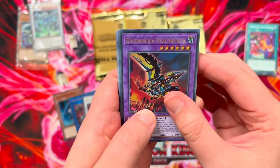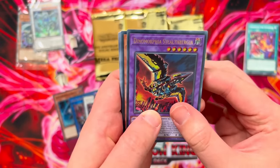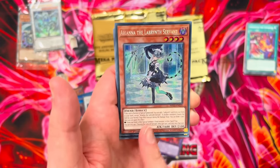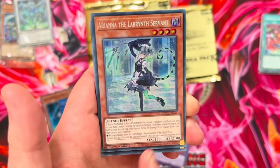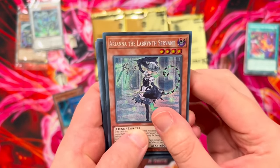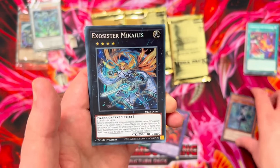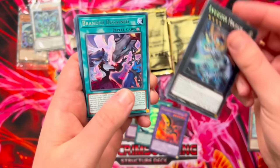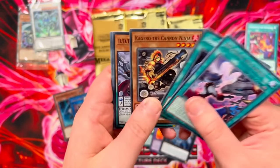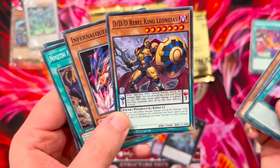Secret Rares — come on. Bistial Luballion would be nice, Druid Swirm would be epic, Magna would be nice just to keep in play. We have Ariana the Labyrinth Servant — very, very good pull. I don't even know if we want to trade this off; we might just keep this and start trying to theory Labyrinth even more. Second Secret Rare is Exo Sister Michaelis — we actually got something, which is nice. Branded Regained as a Rare — very funny.